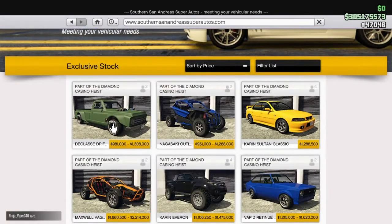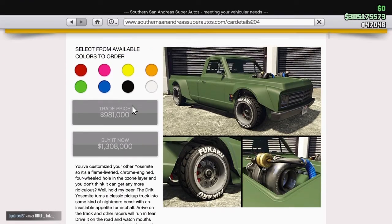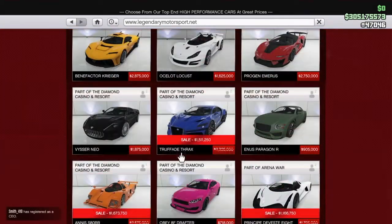The brand new car introduced into the game is the Drift Yosemite, anywhere up to 1.3 million dollars. Stick around to the end of the video to see a sneak peek of that car. We got quite a few discounts on cars this week — I'll just go ahead and list them out.